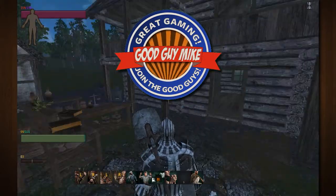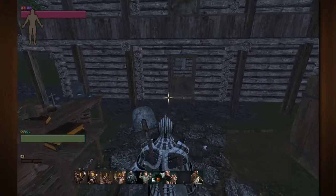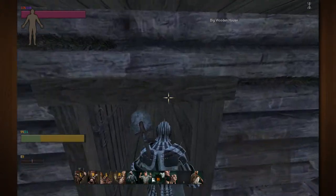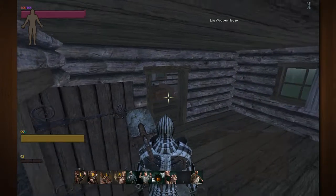So with the last update, the biggest thing that they added was that you can now put furniture inside of houses. If you remember previously, you weren't allowed to put a bed or anything in there, which made the houses a little bit bland.